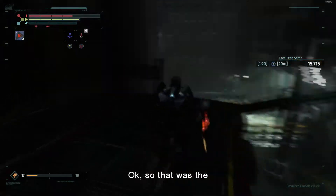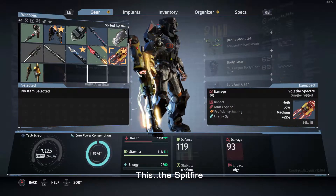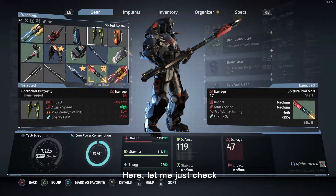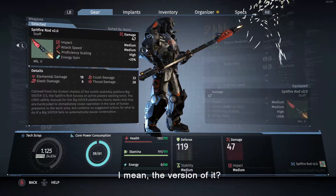Right, so that was the fight against the Big Sister. The weapon we just got — what is this? The Spitfire. It's version 2.0, let me just check. This is new — is it a type of weapon that he has? I mean the version of it.